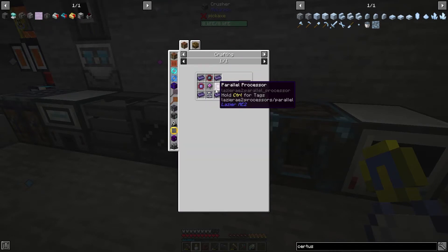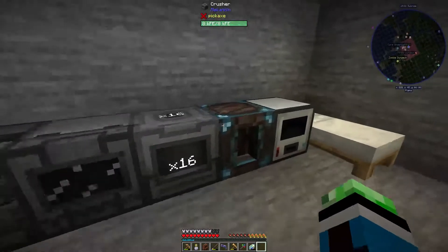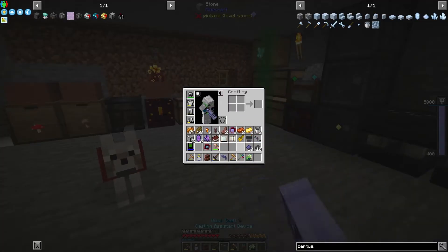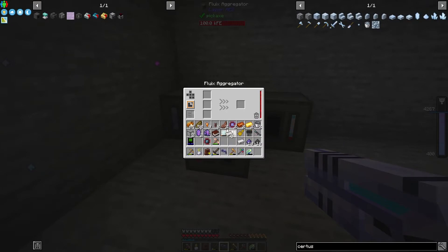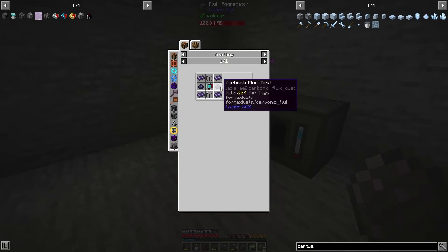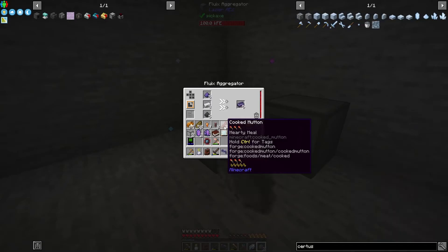We need eight iron, so that means three ore. We need eight of these in the fluix aggregator to do fluix steel, and then two for carbonic fluix. Crystal growth chambers - that's gonna be fluix blocks, so six of those. These were also pretty pricey, but the good thing is the pulse centrifuge will handle that.